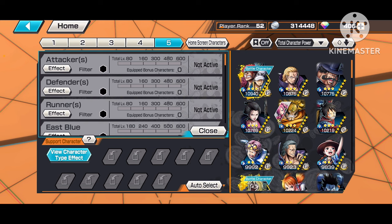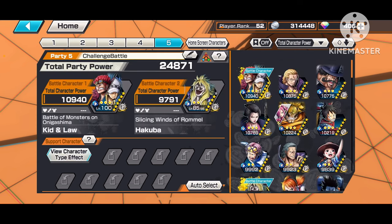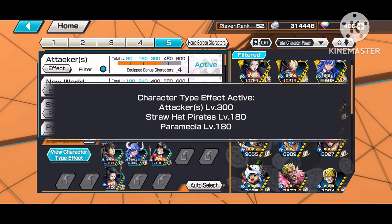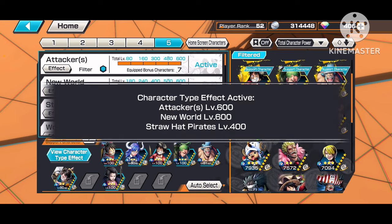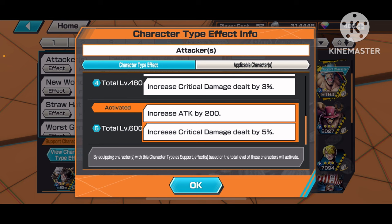Like the Attacker tag, for instance — it increases your attack. This bar will go up depending on how many characters with that tag you're using, but you'll also need to power them up. It works the same logic as support percentage — the more powerful they are, the higher the bar goes up. So if I want the Attacker tag active, I'll tap the filter button to sort by every attacker I own, keep adding them until the bar is fully filled. Once it's maxed, it increases your attack by 200 and your crit damage by 5%.